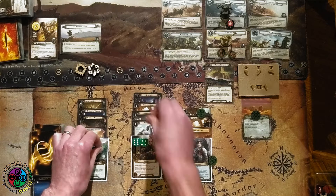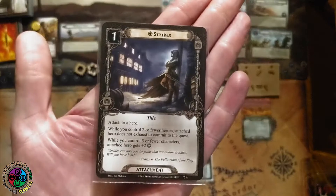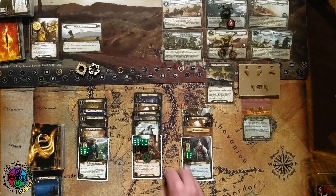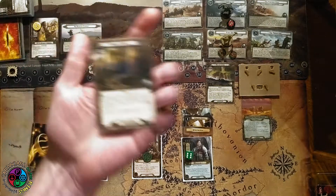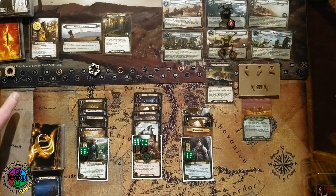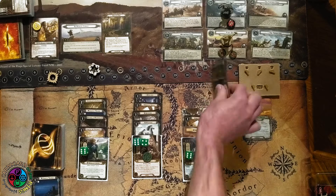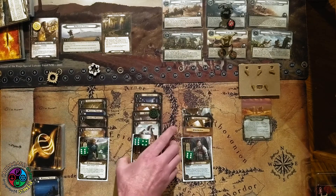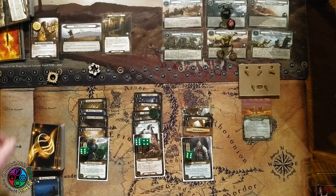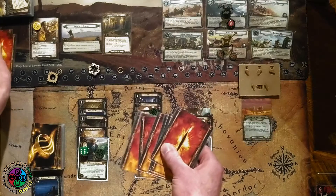Easy combat phase: archery one, Baragon exhausts to defend. No shadow — takes no damage, threat drops by one. This time Haldir is ready and kills the Aggressive Racer, attacking for six. Exhaust the contract to heal all damage. Next round, I'm hoping I can clear two stages and make 10 progress, but I have that four-progress active location. Drawing Strider — don't need another copy. Sending 16 against two, reveal the Narrow Pass — three extra threat. Eleven total progress: four on the active location, two on current quest. Attack test of six: one straight, a wild — we pass!